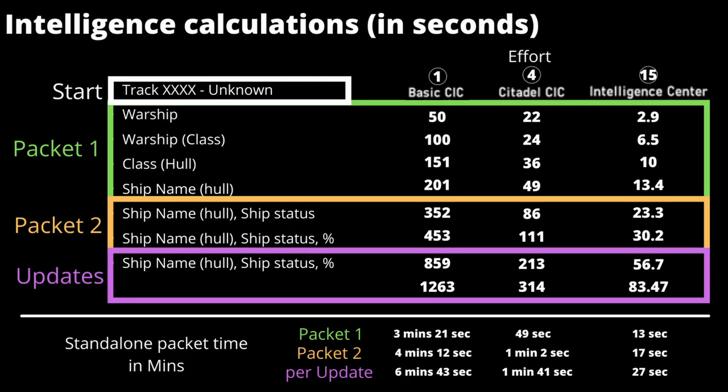Let's look at the numbers and how long it takes for each component to move through the intelligence states. On screen you can see the intelligence states on the left with representative packets by colour, and the effort above each component on the top row. The time in seconds is progressively displayed down to the second update. The testing scenario had each ship equipped with one of the intelligence gathering components working to identify the same ships, culminating after two updates after packet 2.